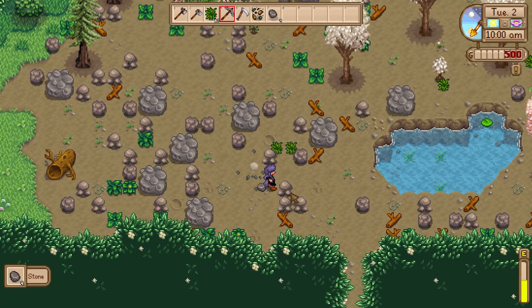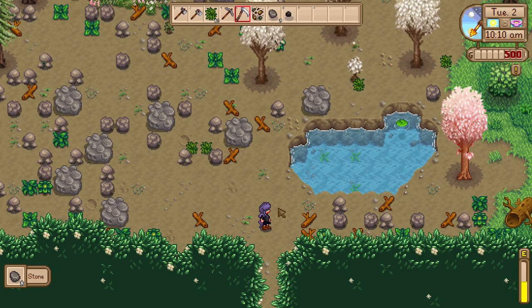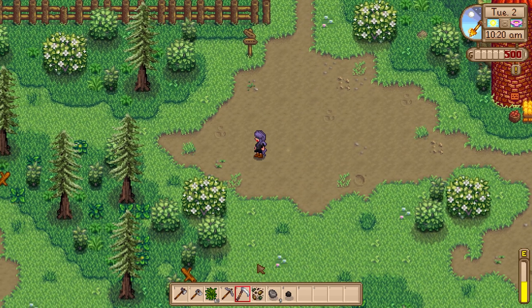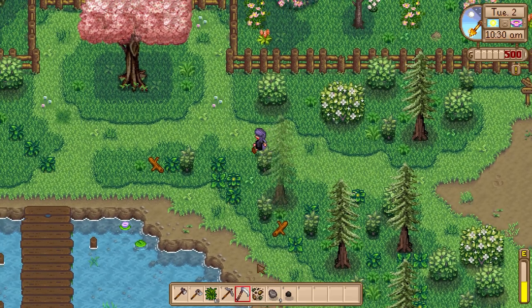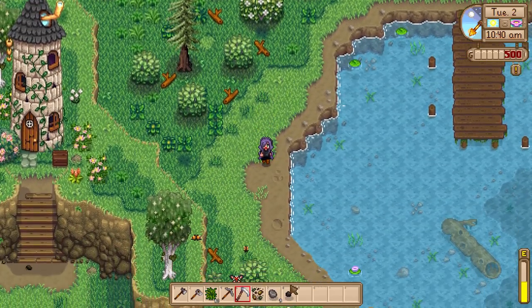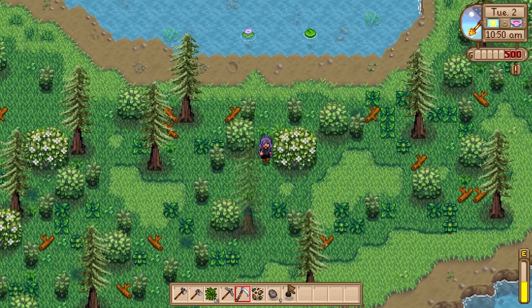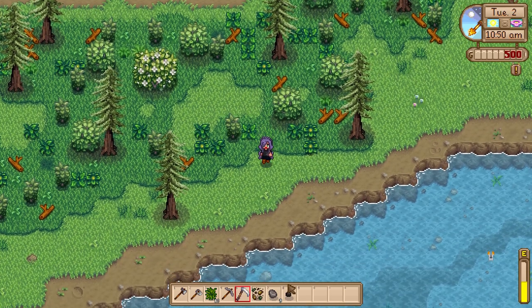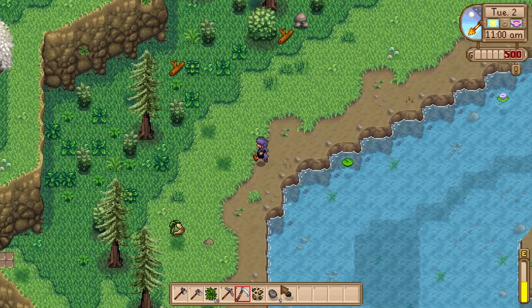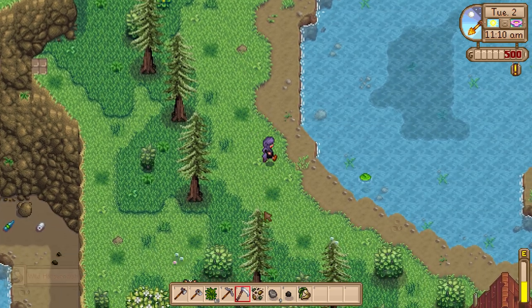Stone pathways are definitely a thing to consider soon — that'd be really pretty. Some of this is giving coal too, which is very nice. What's down here? Is this a farm of sorts, or just forest? I wonder if I could cut trees here — I should check with Mayor Lewis. This is huge — I didn't realize there was so much land here!